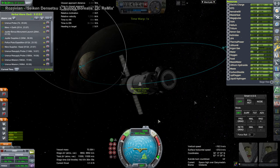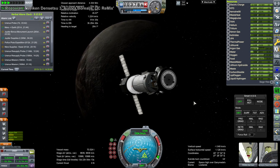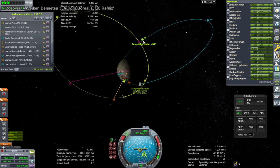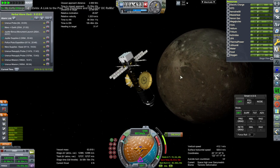Finally we got into orbit around Ganymede and needed to rendezvous with another vessel already in orbit there in order to get supplies. Our water in particular is fairly low, so I'm looking at the descending node trying to figure out how to line up these two vessels.